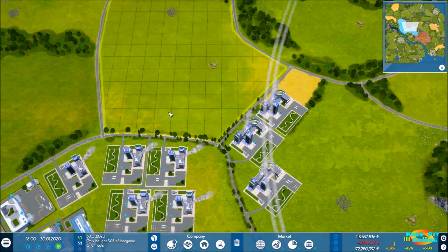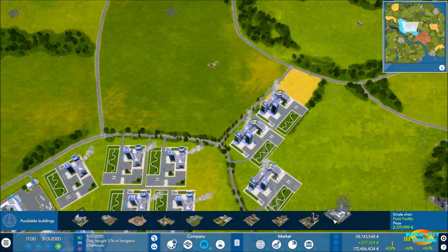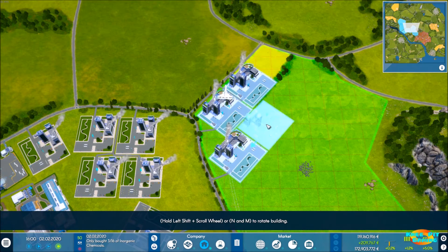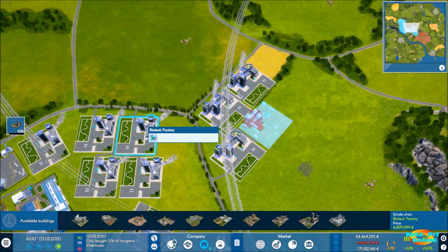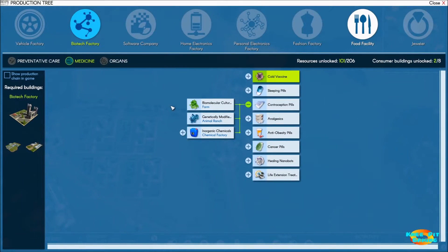I'm tempted to buy another sector as well, and we may do so before too long. But for now we need another biotech company, and we're going to place it right over here and let it get started building. For this product we need an item from the farm, an item from the ranch, and some more chemicals. The chemicals we already have an outstanding order for on the global market.